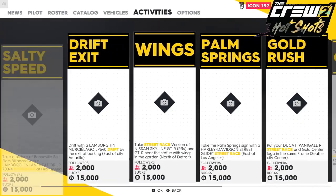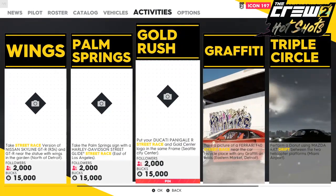Street lineup over to Gold Rush — the fifth one across. It says put your Ducati Panigale R street race and Gold Center logo in the same frame, Seattle City Center.